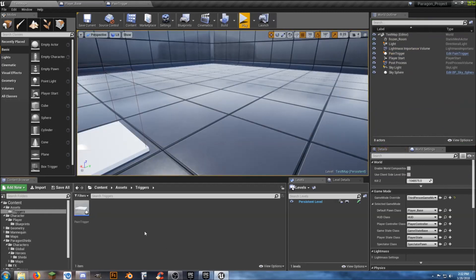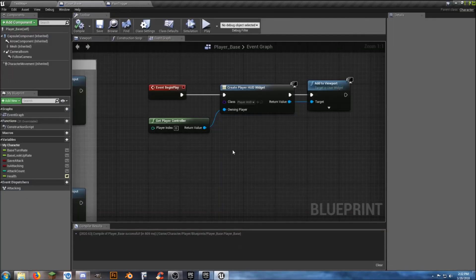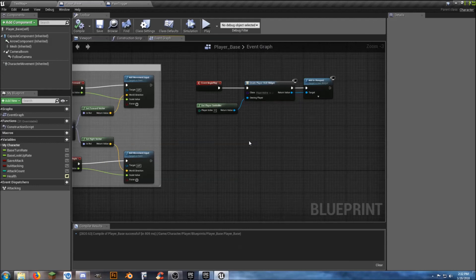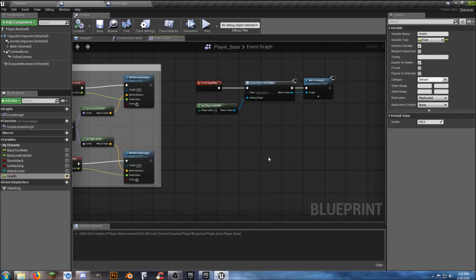Testing it: she walks over the trigger and we lose 10 health, then 10 more, 10 more, down to zero — the health bar is working. One more thing to note: in Player_Base, health starts at 100 on begin play. We'll save health regen for the next video. Thanks for watching, see you soon!